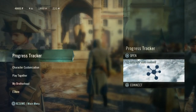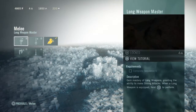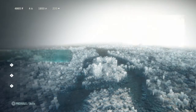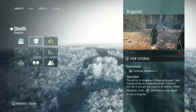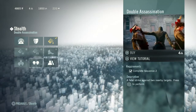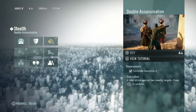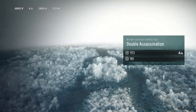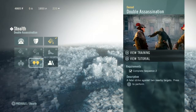Once you get control back, we're going to the Character Customization. We see we've got four Sync Points there that we can use to get skills. We're going to go to Stealth this time around. We can't do anything that's of a higher level because we have to get further in the story, which is part of what this does. So we're going to do Double Assassination and buy the skill with our Sync Points, and now we're going to do the training.